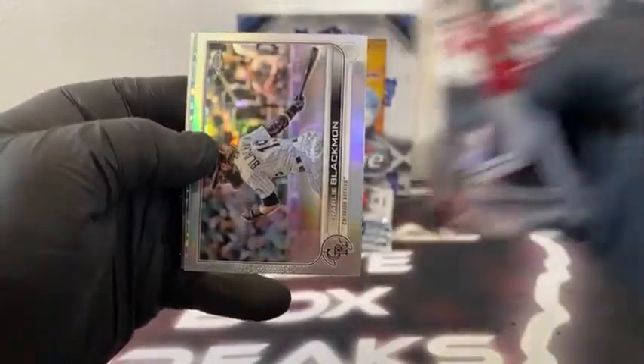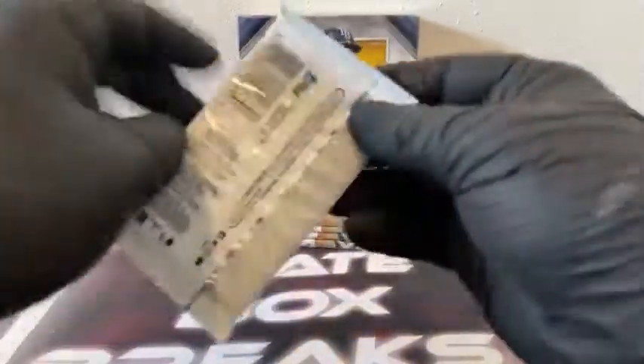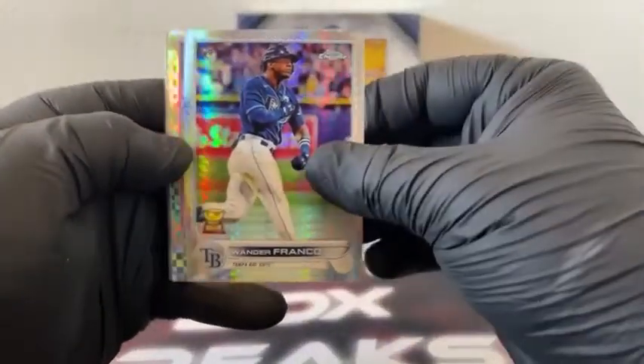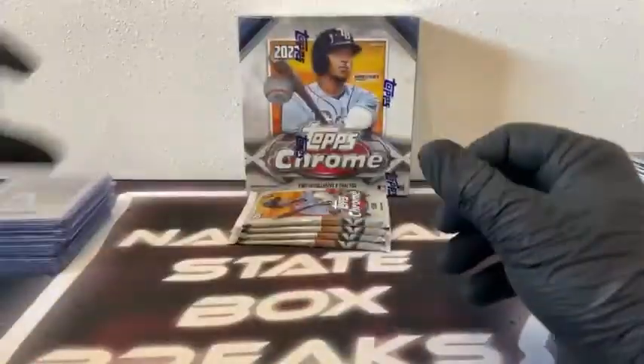Here's Ernie Clement. We've got a Refractor Charlie Blackmon. X-Fractor John Gray covers Jack Flaherty. And Luis Gil on the rookie card for the New York Yankees. Here's Fernando Tatis Jr. And how about a Prism Refractor Wander Franco for Tampa Bay. X-Fractor Walker Buehler. We've got a Wilson Contreras and a base Jarren Duran for Boston. Very nice pack — a couple of very nice packs out of this box so far.